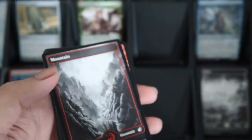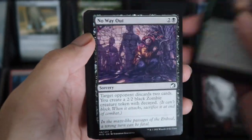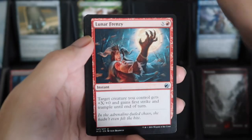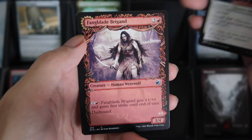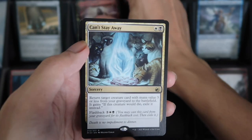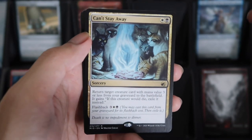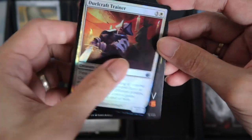Next pack. Mountain, Festival Crusher, we have Lunar Frenzy, Atlander Liberator for the Showcase, and then also Fanglade Brigand, and the Rare is Can't Stay Away. Dual Craft Trainer for the Foil, and then a Clue Token.